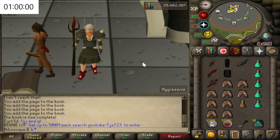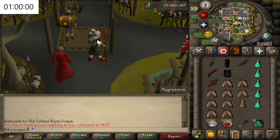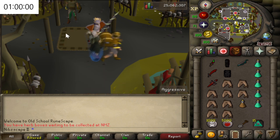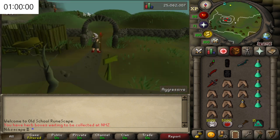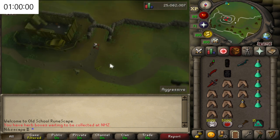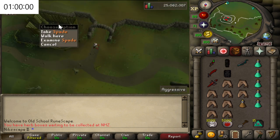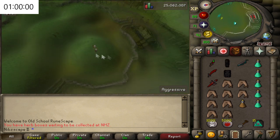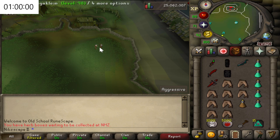I'm going to run you through our first Barrows run. First thing we're going to do is use our Barrows Teleport — and this lands us in a very nice spot, right outside, ready to go. If you haven't got a Spade, you can actually take one from here. Let's get started.